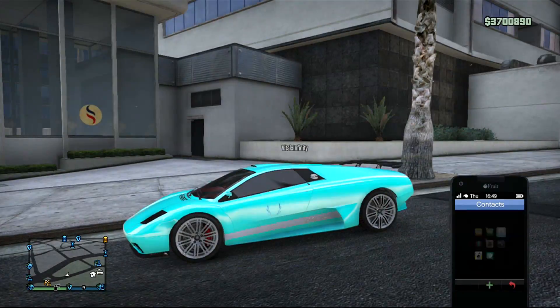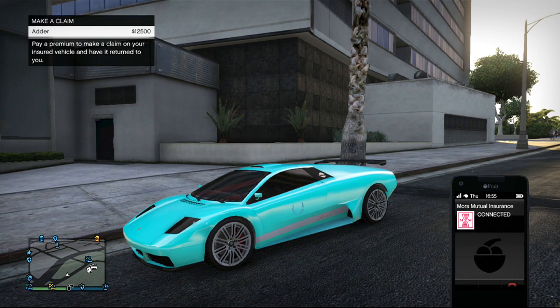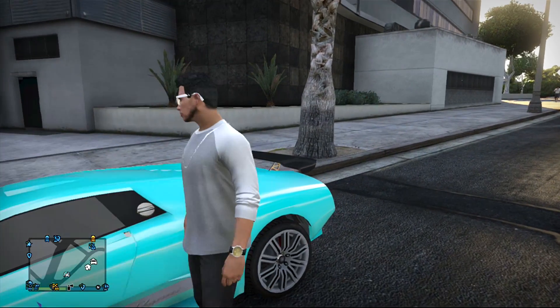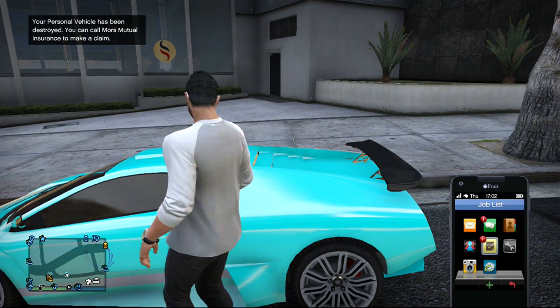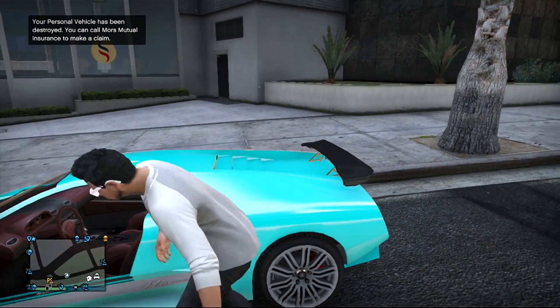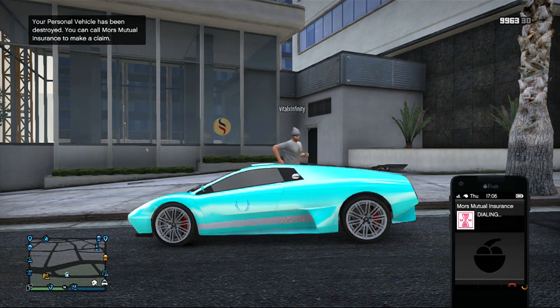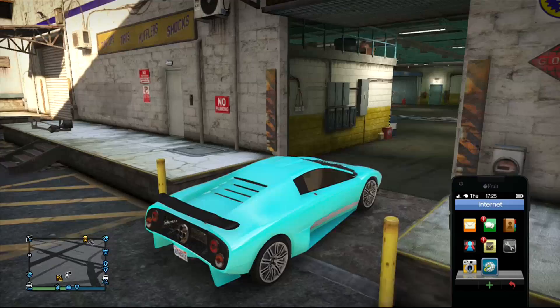From here, you want to call Mors Mutual Insurance. As you can see, it didn't work the first time, so I got out of the vehicle and it actually said it was destroyed. So from here I called Mors Mutual Insurance again, and now it says that I can call it back. So this glitch is kind of random — you just have to be kind of patient. But once you get a duplicate of it, once you call it back to Mors Mutual, it's pretty much like every other money glitch.